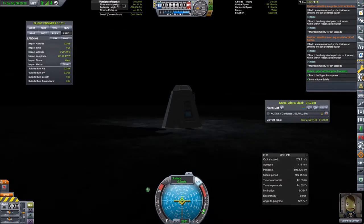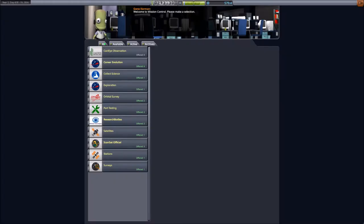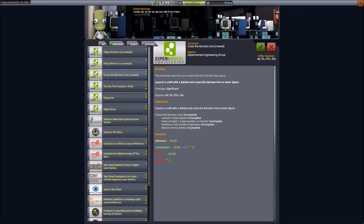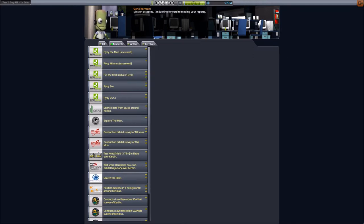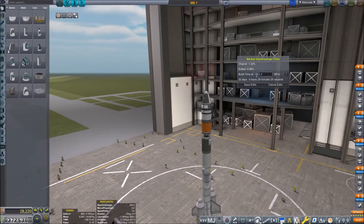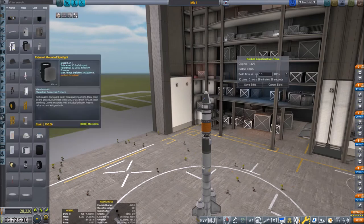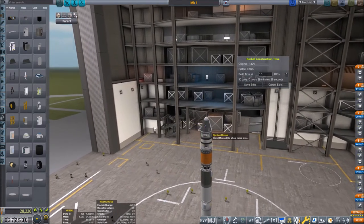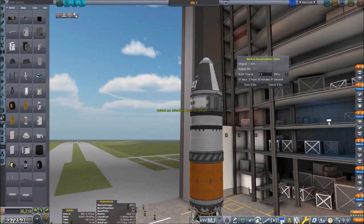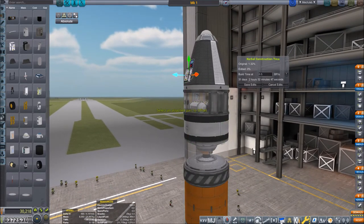Successfully splashed down after her flight to the edge of space at something like 68 kilometers altitude. Going back into mission control, we can accept a really historic contract — it rewards quite a lot of funds and especially reputation. We can in fact accept two contracts: one to reach space and one to reach orbit, both with manned spacecraft, since we've already done these things unmanned. The battery failure reminded me of the DangIt mod — the next failure might be more serious.